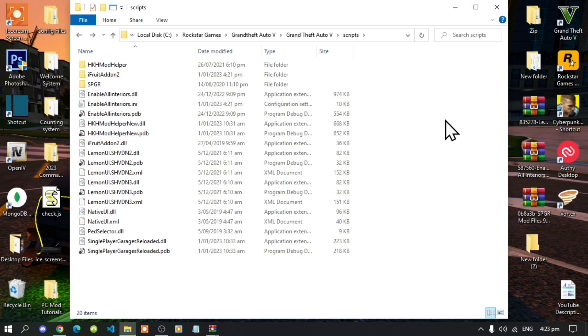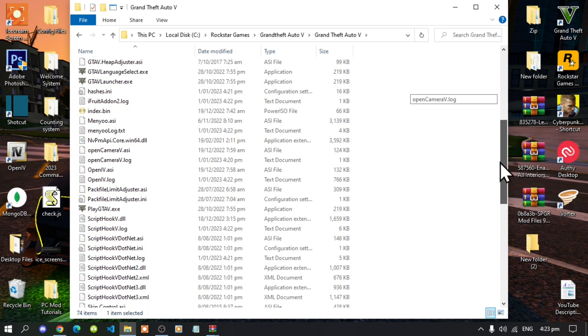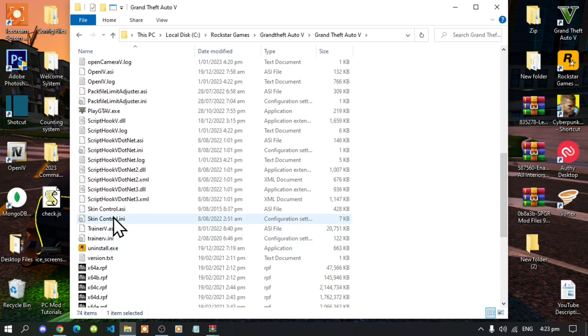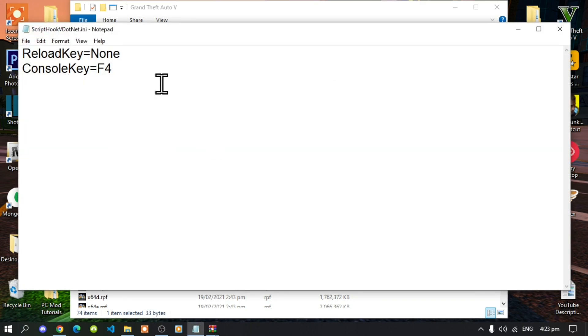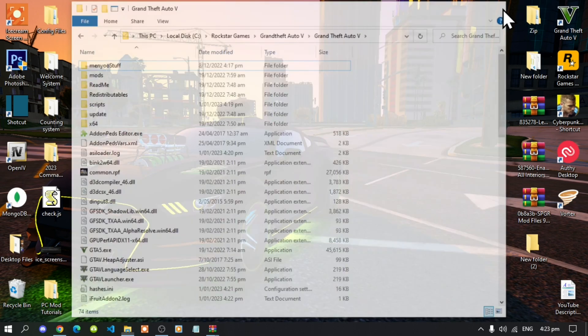Now that you have finished with that, go to your GTA V main folder. Scroll down and go to your ScriptsHookV.NET.ini file — double click it and make sure that you change your reload key to Insert. Save your file, then right click and refresh your game folder.